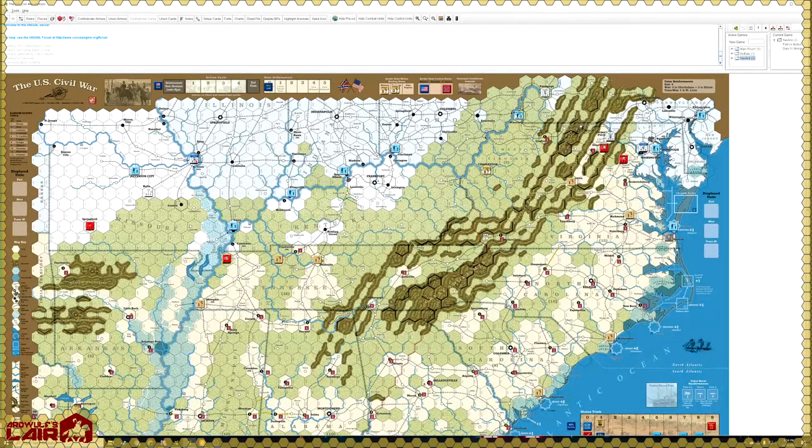This game was fairly heavily inspired by the Victory Games Civil War but also by For the People. Mark Simonich also credits Europe Engulfed and Asia Engulfed for the special actions mechanic. The special actions are small half-sized cards that represent different additional actions you can take in a particular theater.